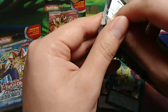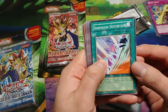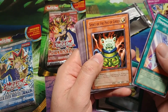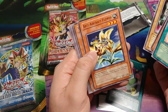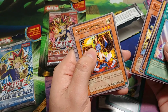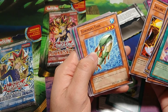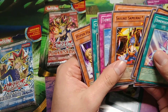This is Invasion of Chaos. See what we get — we have Dimension Distortion, Spirit of the Pot of Greed, Giga Gagagigo, anti-aircraft flower, Sasuke Samurai Number Three, and no-no hollow.